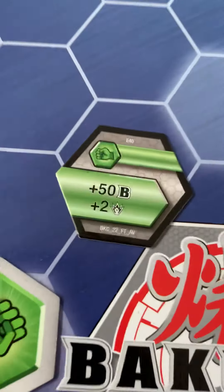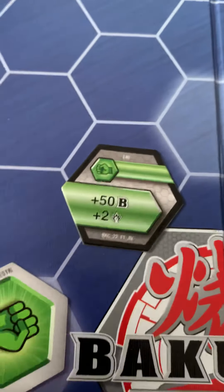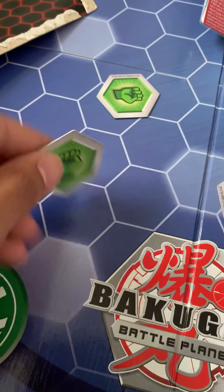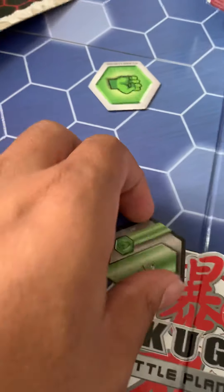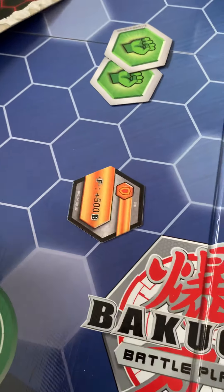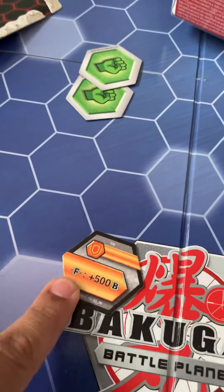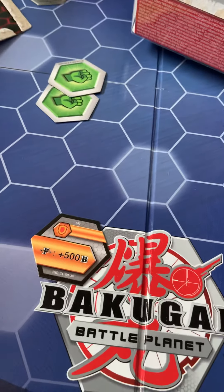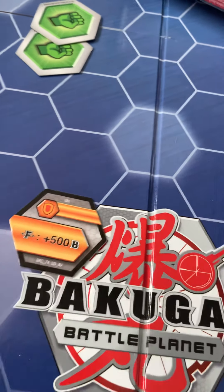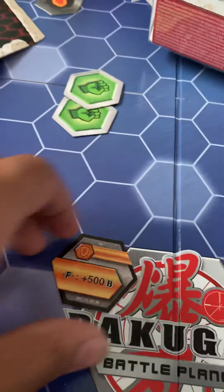That is super weak — oh my god, 50 health and plus 2 damage. I wouldn't put that on my team. Next up, hopefully this one's better. Plus 1 damage — wow, that's so disappointing. The Shield gives plus 500, but it has to be Fusion. That's cool. That can turn the tides of any battle, especially if your opponent doesn't have any Fusion Bakugan. So that's definitely something you want to consider.